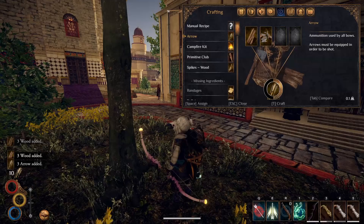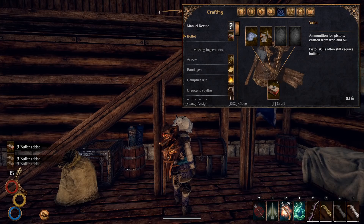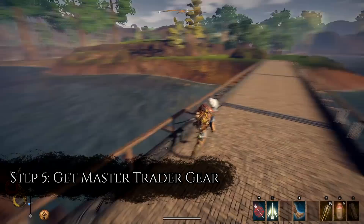A side note: combining iron scraps with wood will get you three arrows — a very useful recipe and good to know for this build. You can also combine iron scraps and thick oil to make bullets, another handy recipe. Now head back out into Enmerkar Forest to find the Soroborean Caravaneer and to maybe pay a visit to the Immaculate.